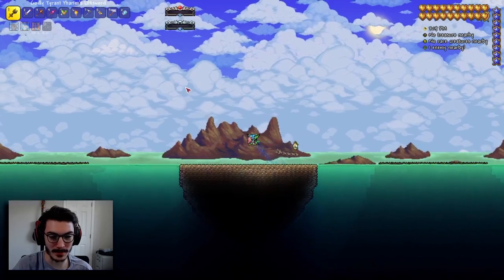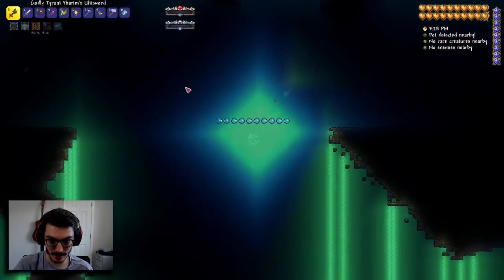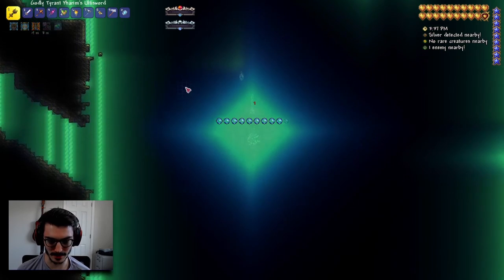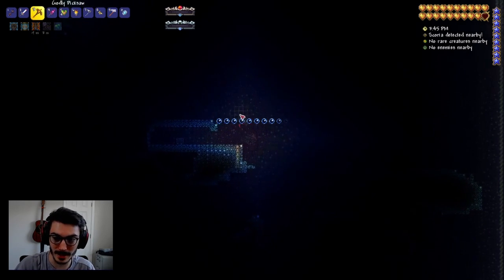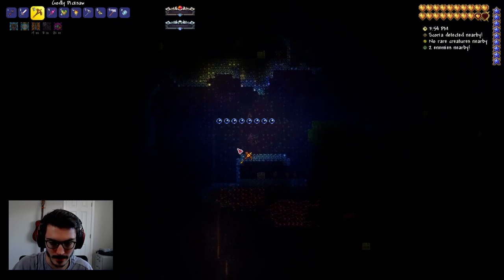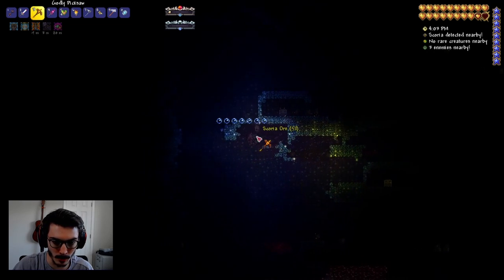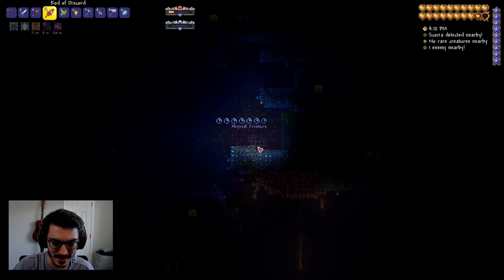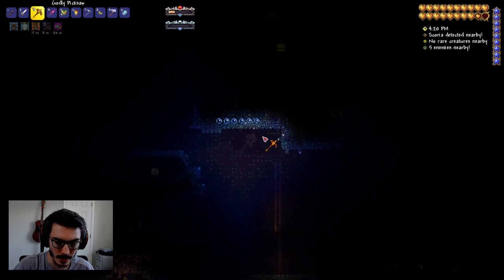I looked up when you're supposed to be able to fight that boss — it's the Adult Eidolon Worm or whatever. You're not supposed to beat it until Supreme Calamitas is killed, which is nuts because that's the last boss in the game. The Supreme Calamitas fears this boss! Oh my gosh, that was so scary. I cannot believe we did that. Oh, I do have this — thank goodness. Are you Scoria? You are Scoria! My movement speed is crazy in the abyss — the diving helmet is awesome. We get lots of Scoria ore — this is very beneficial.